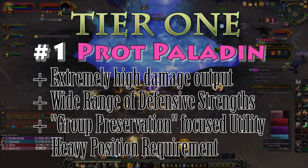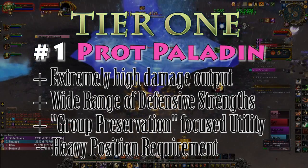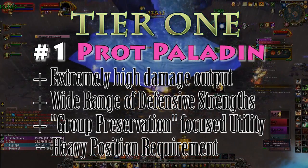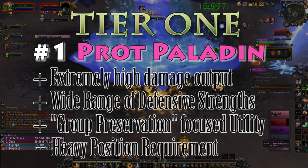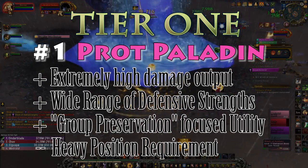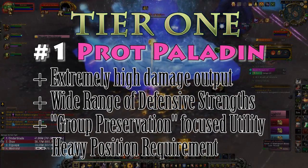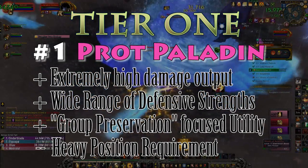In terms of damage, Avenger's Shield and Shield of the Righteous hit very hard, and they have two offensive cooldown options with Seraphim and Avenging Wrath. Their utility is the same as any paladin spec, with BoP and Lay on Hands able to save lives in certain situations. Their ability to heal the group with Judgment of Light, Consecrated Ground, and Hand of the Protector can lead to a sizable amount of healing done over the dungeon.